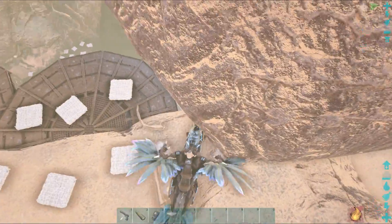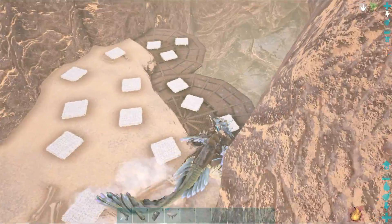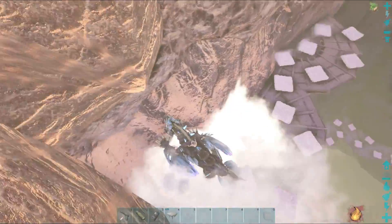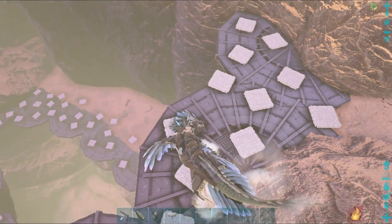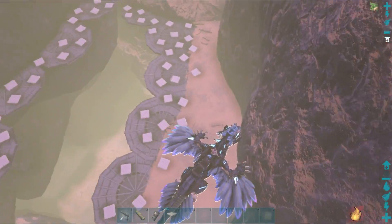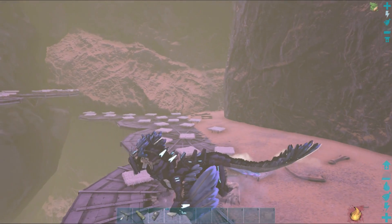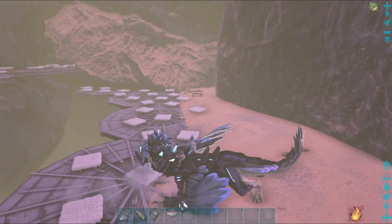Further down, as I suspected, this is quite a safe area — you can build a decent size base as you've seen. The other platforms are safe here as well, and the final platform down at the bottom could support a massive base. I could definitely see an alpha tribe building down here.